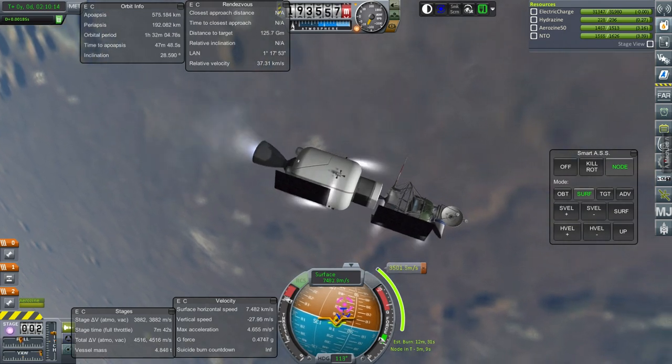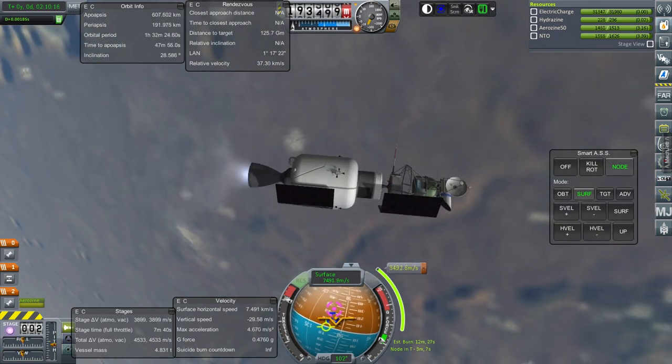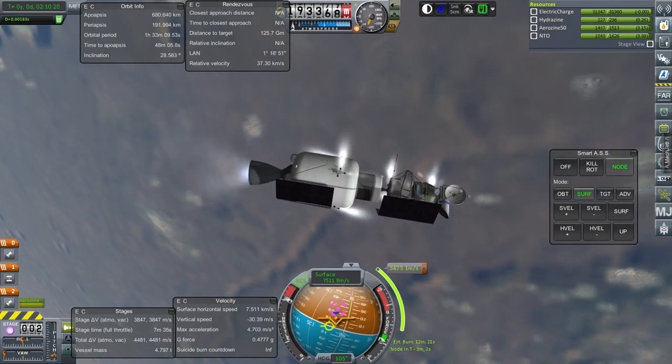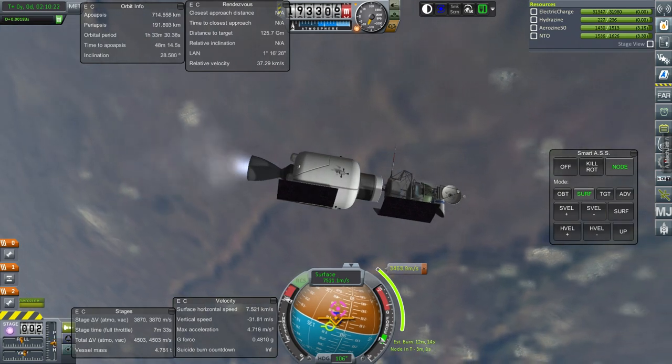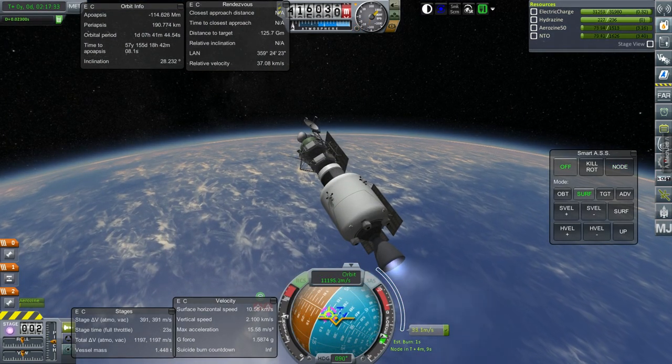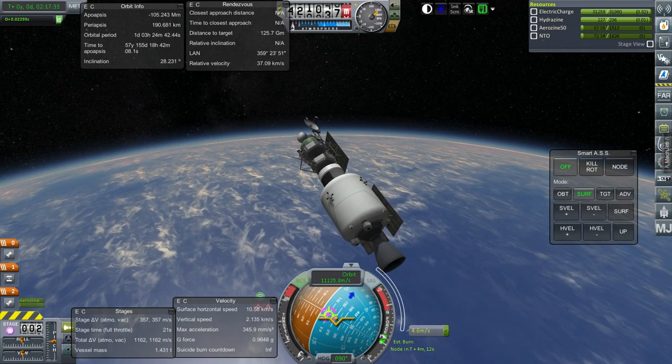Let's try that again — is fuel settled? It says unstable, so push forward. Very stable — ignition, now we're going. Let's get one of these dishes to target Earth and activate.